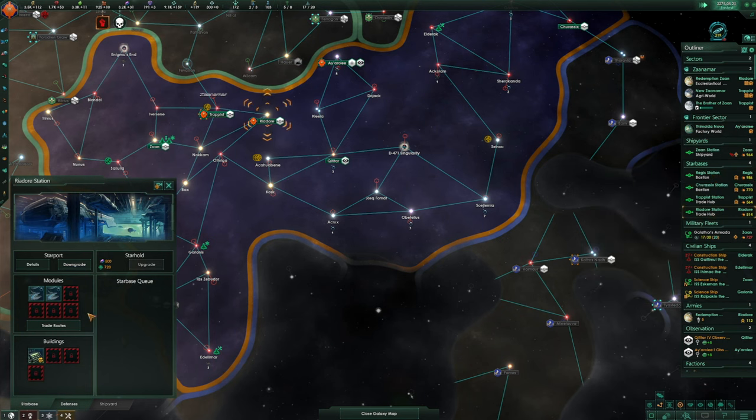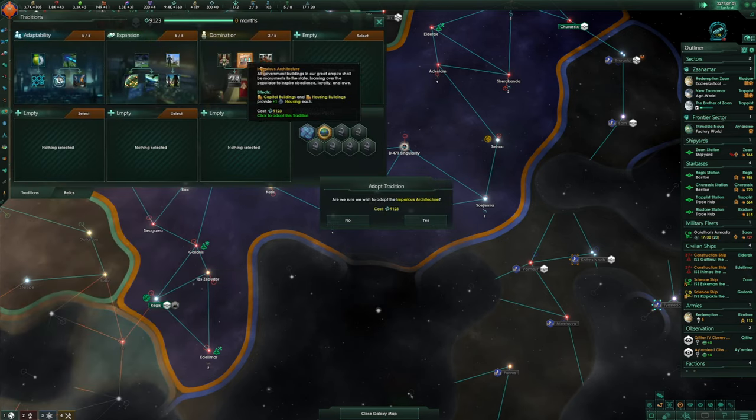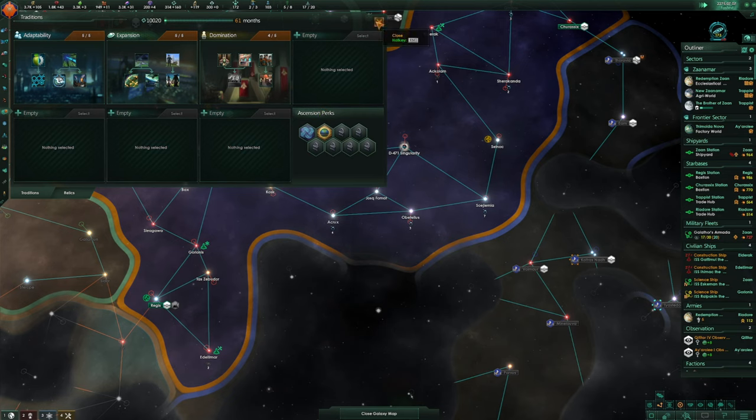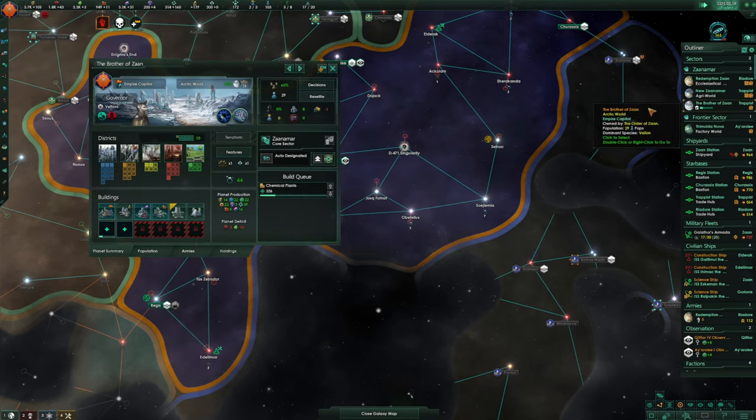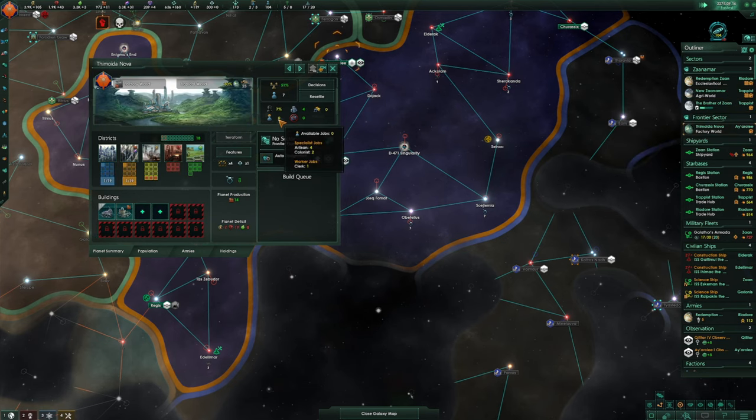The Reodor station — could upgrade that, but we need the technology. We can now get this, which provides extra housing. On the Brother of Zahn: no available jobs but lots of housing. Once that chemical plant's done there will be jobs available. Over here we've got housing but no jobs available.